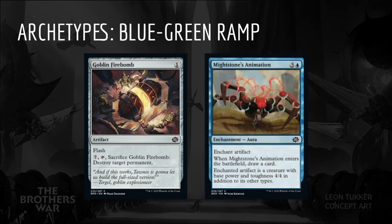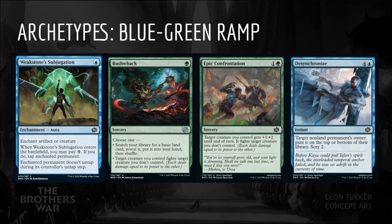Mightstone's Animation should be a solid one or two of. Blue-Green can sometimes struggle with removal, but between Weakstone's Subjugation, Bushwhack, Epic Confrontation, and Desynchronize, we should have enough to answer a couple of problematic creatures.